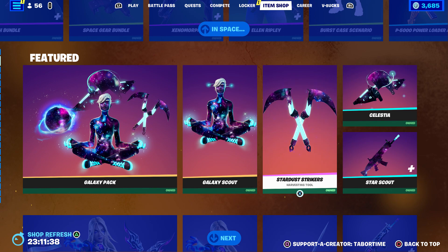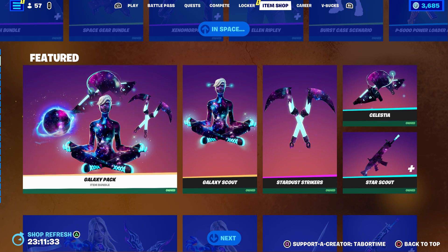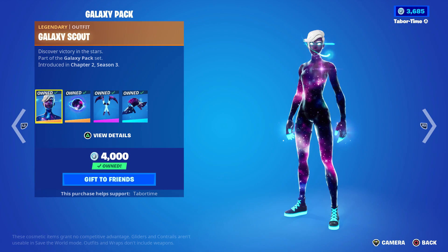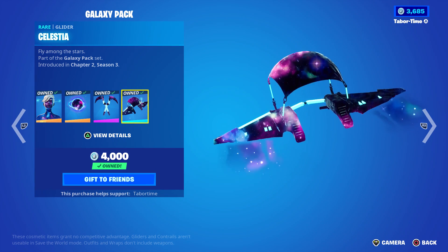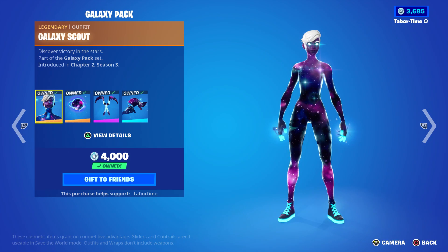Then we got the Galaxy Pack — this is the second ever galaxy skin, the first female galaxy skin: Stardust Strikers, Celestia, Star Scout. Sadly, with this one the wrap — the Star Scout wrap — does not come in the bundle. I don't know why they did that, but they excluded it. I love that glider. She's a solid skin and you know what, I don't see anyone ever run her. I love this skin.